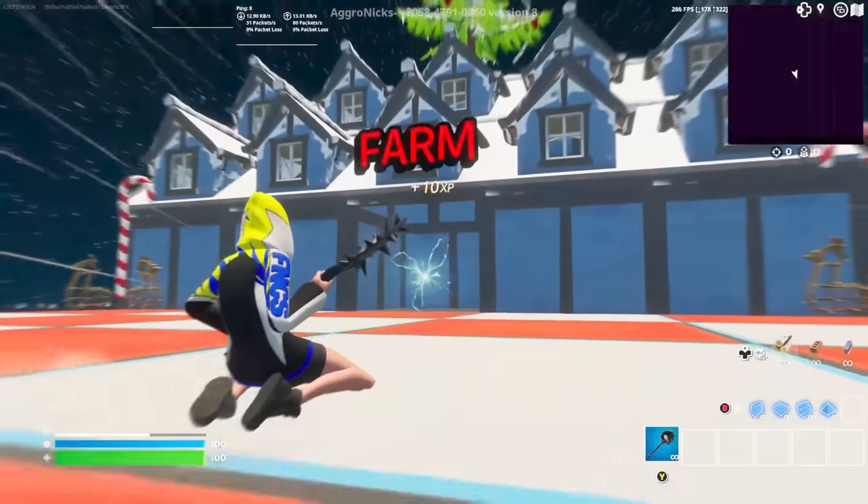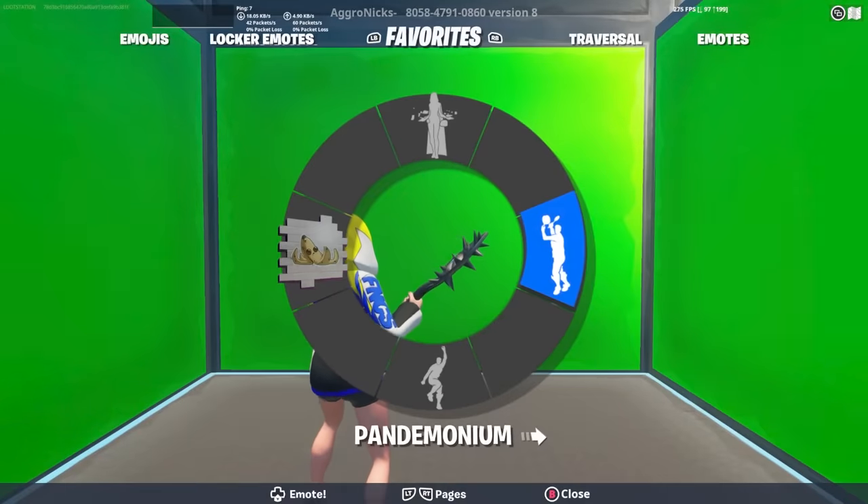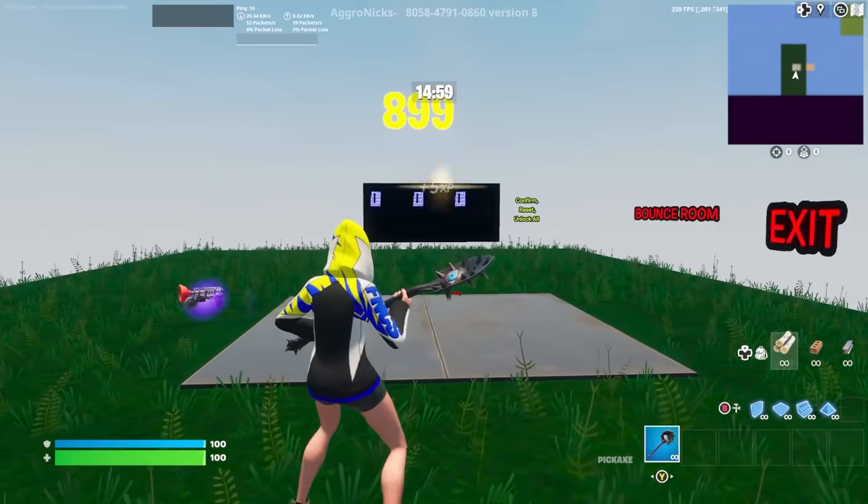Once you spawn in, go over to the farm rift right here. Come in here and go right here and do any emote, then cancel it.